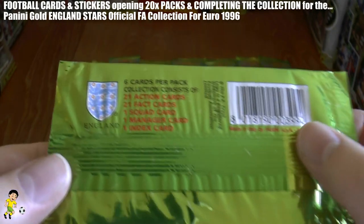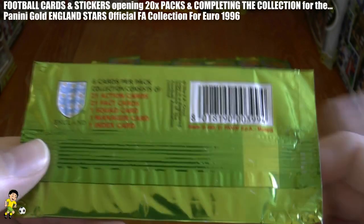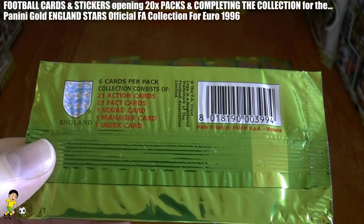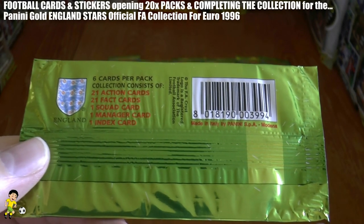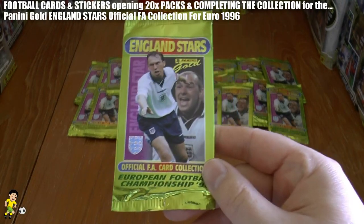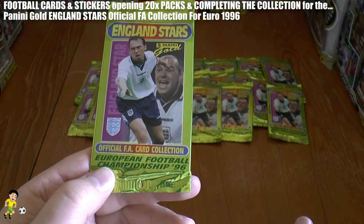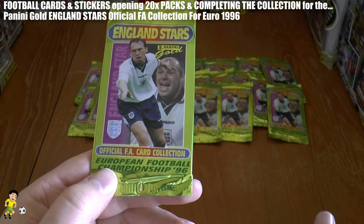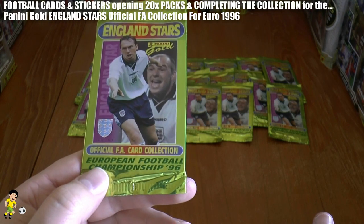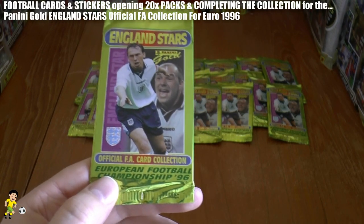There's a total of 45 cards by the looks of it in the collection: 21 action cards, 21 fact cards, 1 squad card, 1 manager card and 1 index card. And this was back in the day when England had a fantastic international side, possibly one of the last times they did, with a world class player in Paul Gascoigne of course.